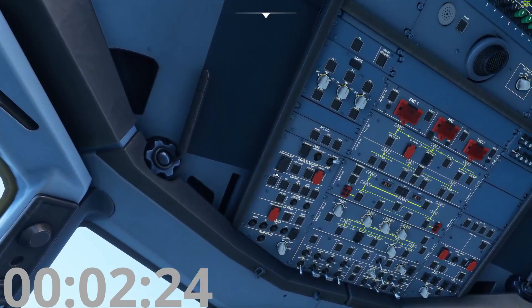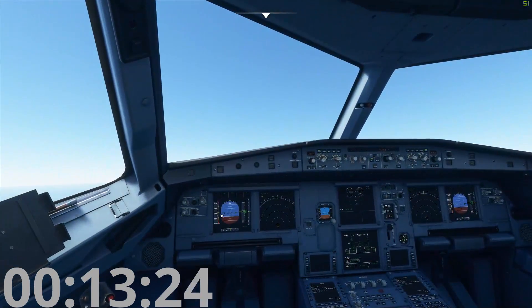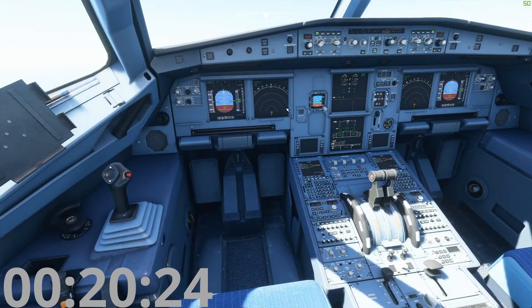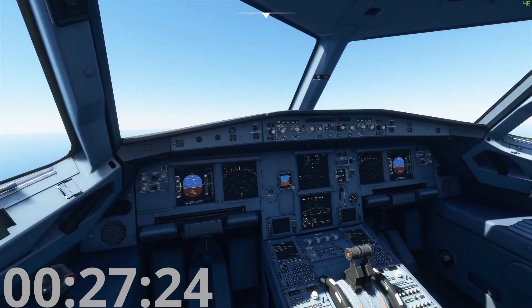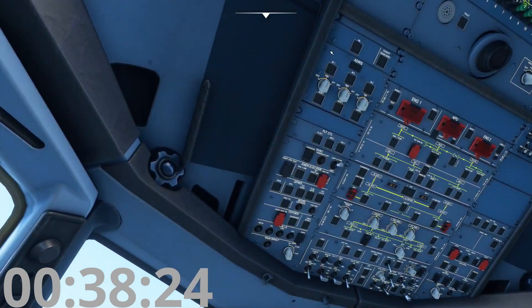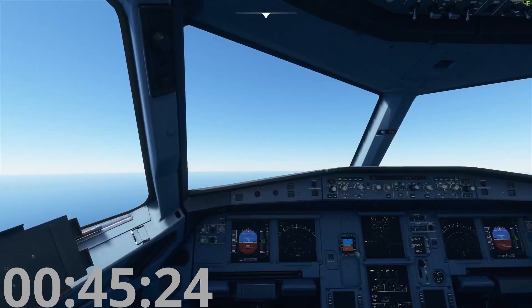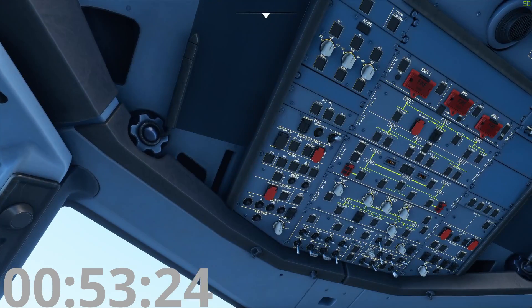Starting from the top, we have the ADIRS — the Air Data Inertial Reference System panel. These are three navigation units that also tell you airspeed information. We have two parts: one is a set of gyros, and one is a set of probes out on the wing. If they fault, the emergency procedures will tell you what to do. You have three of them, so if you lose one you still have two — plenty of redundancy.